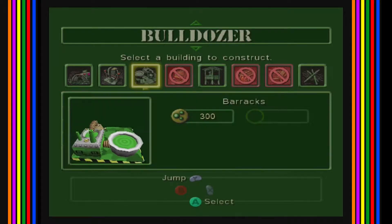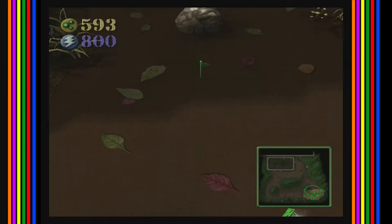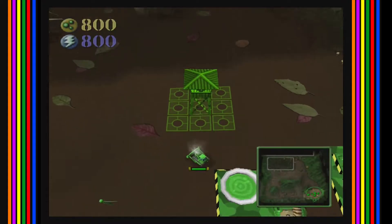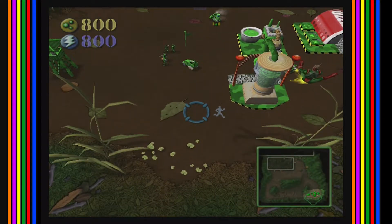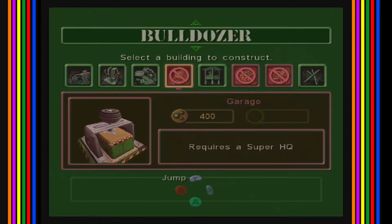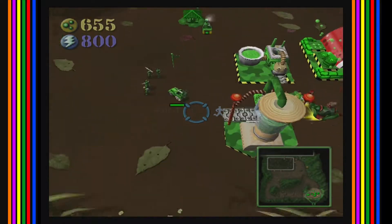Okay, and then we're gonna set the rally point for the barracks to be right there. Let's put the tower there instead — that's a better location. Now we're gonna start building up some men who we can upgrade to a super HQ, which means we'll be able to build a garage, which means we're gonna get some of the good stuff here in a minute.